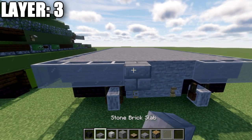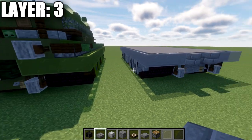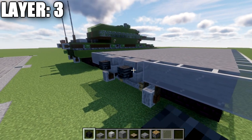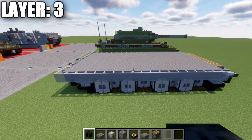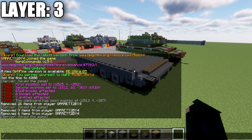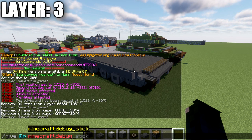In this section place a stone brick block on both sides, then put a light gray stained glass pane in the center. Come off the stone brick blocks and place a Wither Skeleton skull on both sides. That basically wraps up what we have there for that.